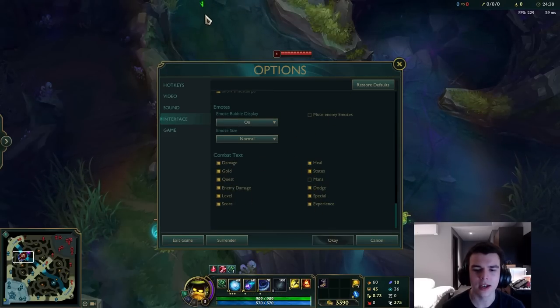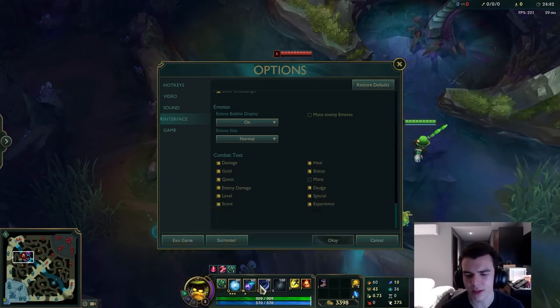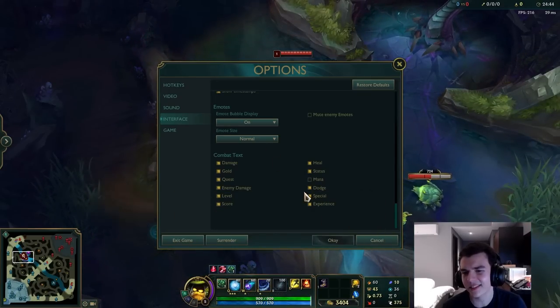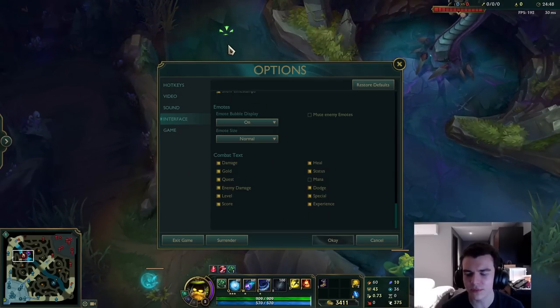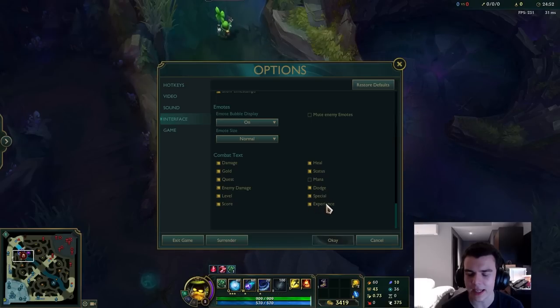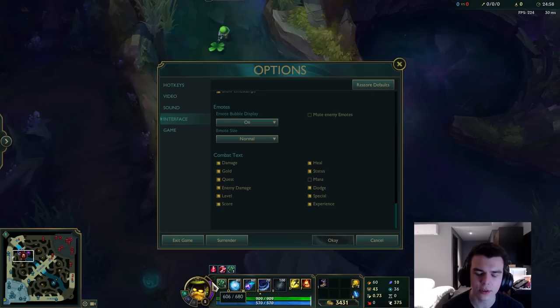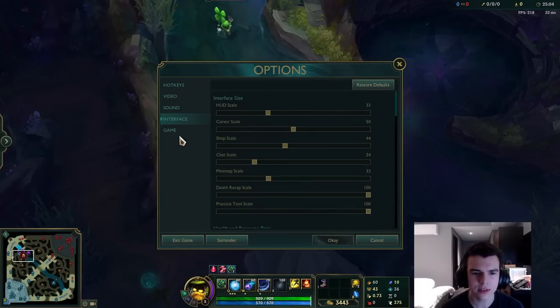Emotes are whatever. For combat text, I think you should have pretty much everything on. The one you may not need is mana since you should already know your mana costs, but you can leave it on. Experience is actually quite important — it tells you whether you're in XP range, since there's no other easy way to check. If you're not sure whether you're still getting XP, the combat text will tell you.